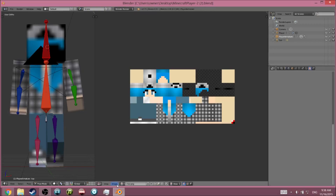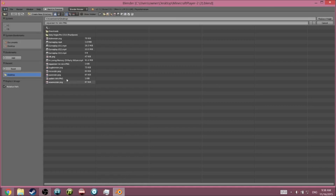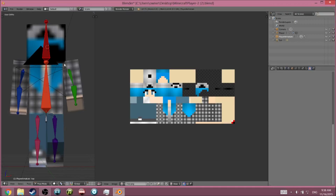If you have Steve as the default, you're going to have to click on 'change image' or 'replace image', then browse to find your skin. Mine is already loaded. You can change it to your own skin and that's pretty much it.